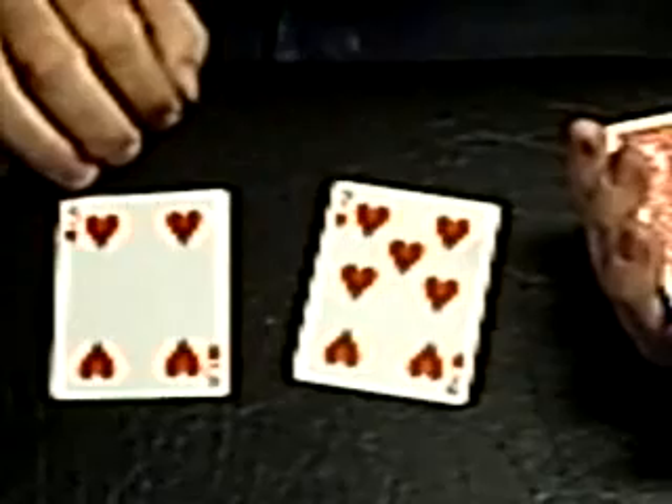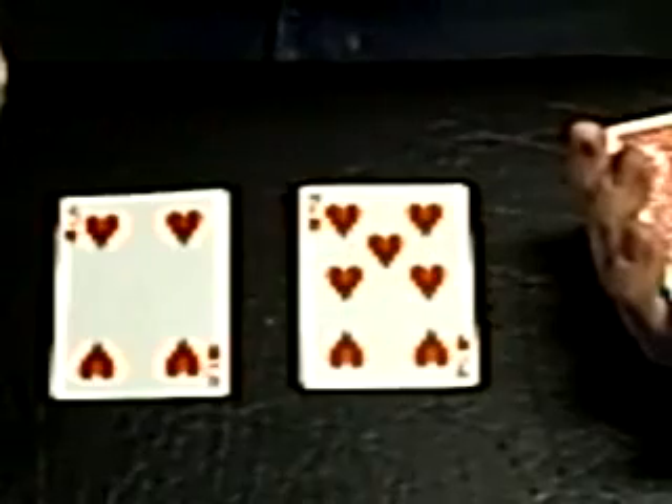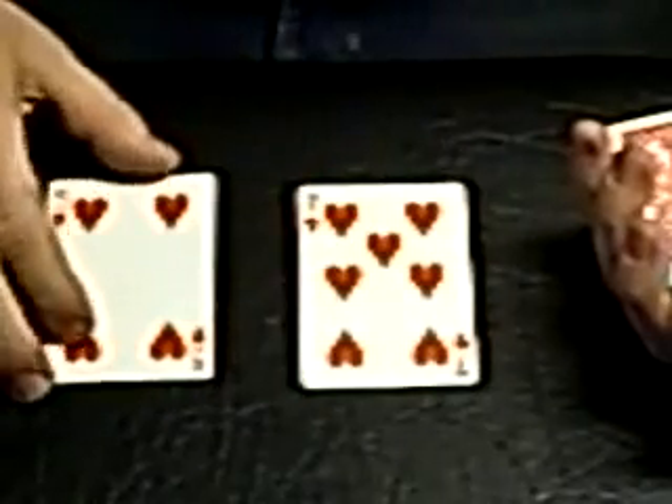Hello everyone. Welcome to a new trick called Transplant. What we have here is a seven of hearts, which you can see clearly has all of its hearts — one, two, three, four, five, six, and seven. And we have an unusual card here.